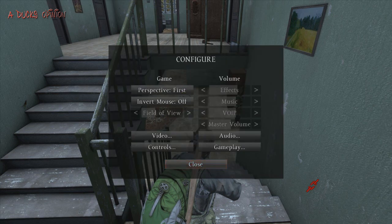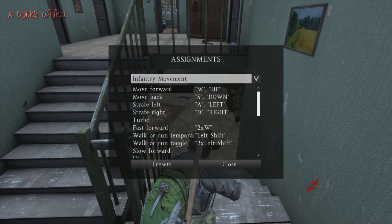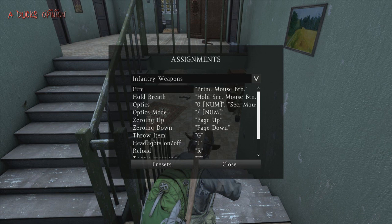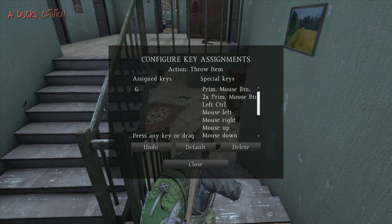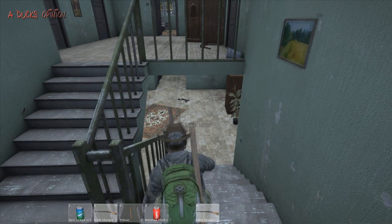You might have to go to your configurations and set it up in controllers and arrangements. For your weapon it says throw — mine's locked on G, so it should already be on. But it might not be if it's not working for you. So G is the throw button.